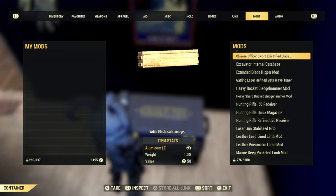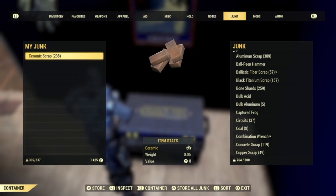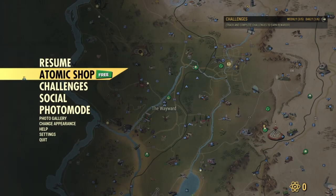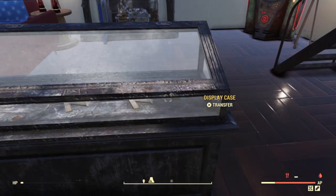From there, grab it and stick it back into the stash. Now you can grab any item that you want to duplicate. Place it back into the stash. Once you have that done, back out of the server and join a different one.